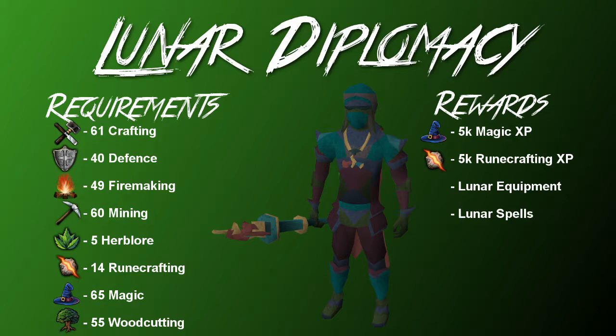The last magic-specific item to discuss is the Lunar Diplomacy quest. You'll want to do this anyway to get the Lunar Spellbook, which is very useful especially for skilling, but it also rewards the Lunar armor. It's essentially tier 60 armor, though I believe it only requires 40 Defense to wear since the quest only requires 40 Defense to complete. The staff itself is not particularly useful — you'll use your God Staff — but the armor, ring, and amulet are brilliant. Each piece has a magic bonus as well as a very high defense bonus, and you essentially get this armor for free just by doing the quest.